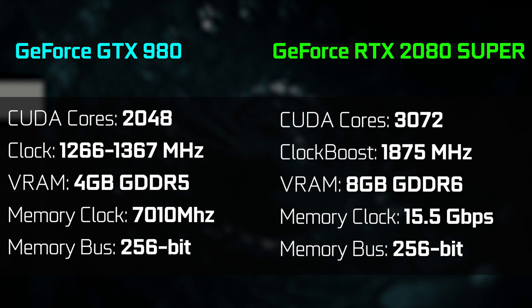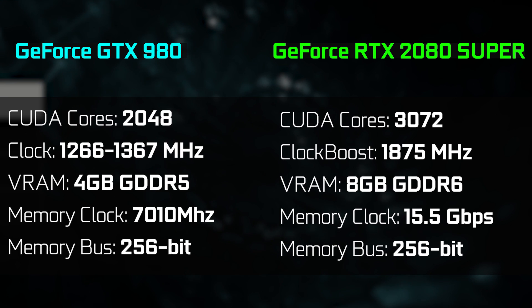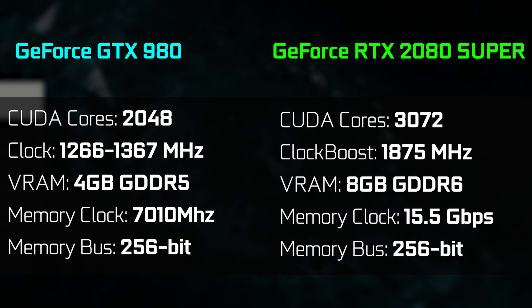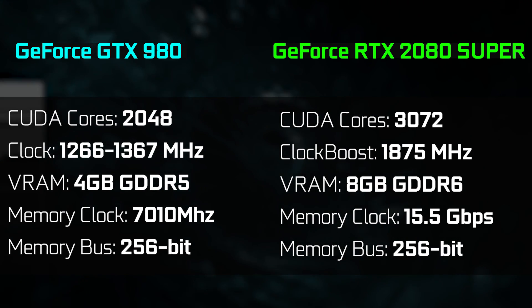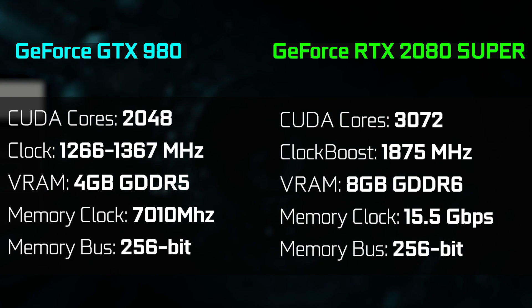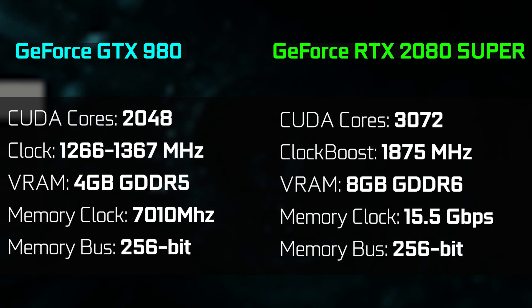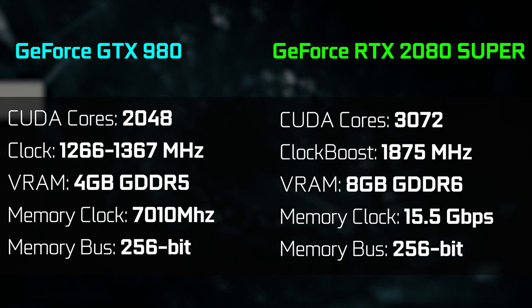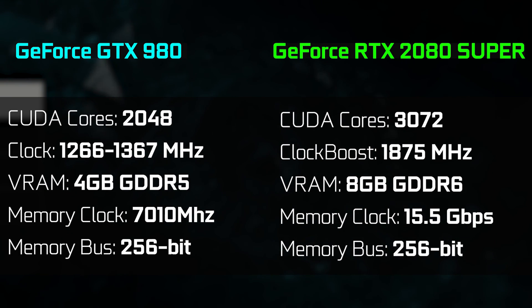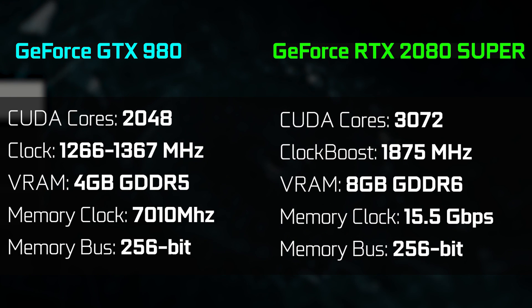Just to give you guys a little bit of a difference between these two graphics cards, we'll have the specifications up on screen. The GTX 980 for the time was definitely pretty powerful — a base clock frequency of 1266 megahertz, a 7,010 megahertz memory clock, over 2,048 CUDA cores, and 4 gigs of GDDR5 memory with a 256-bit memory width.